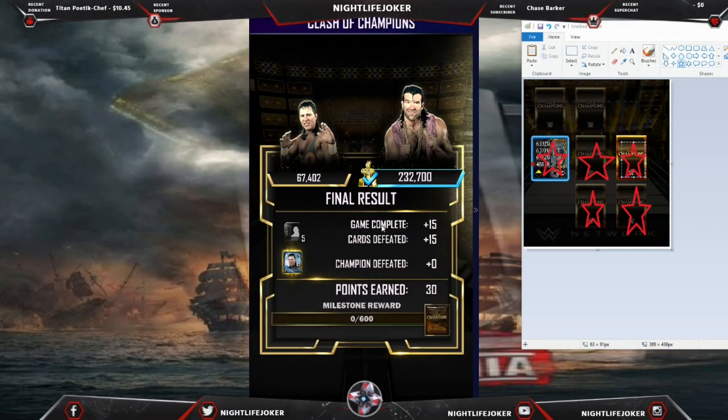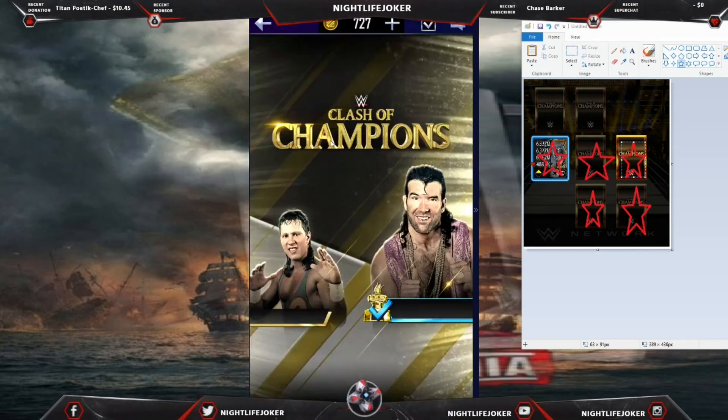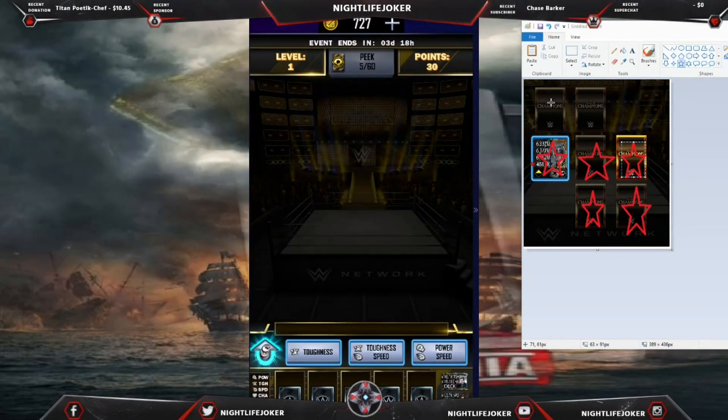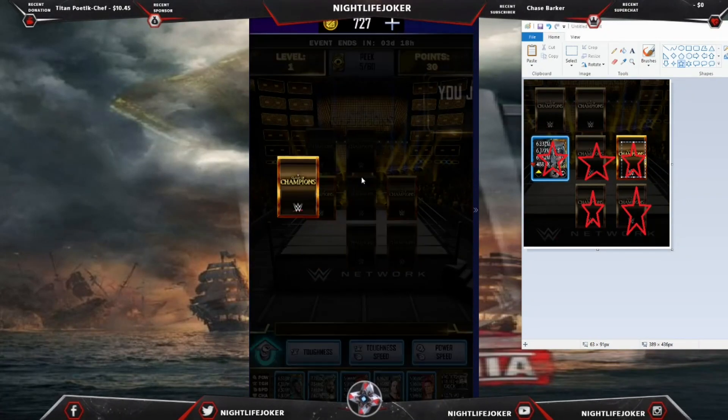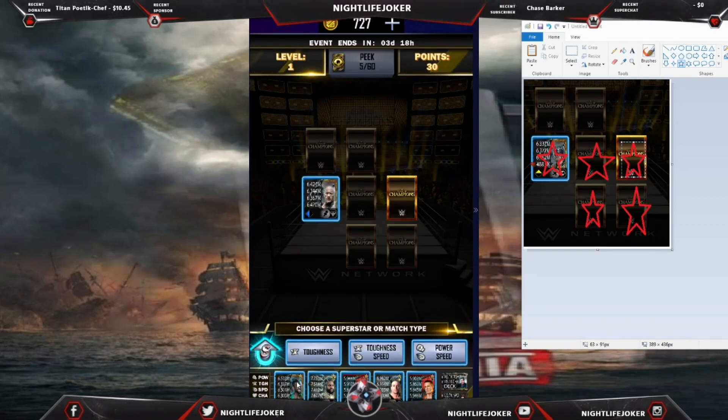Now you know where the champion is going to be. Play again. He's either going to be here or here. I'm going to start off here — The Rock comes out, so I'm going to play my strongest card and beat him easily.